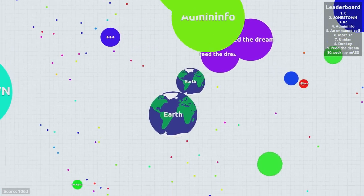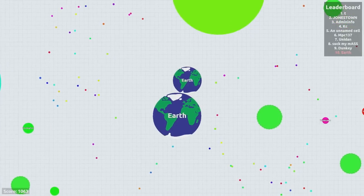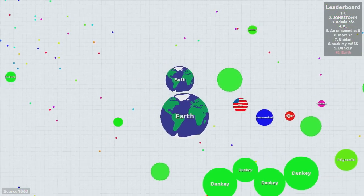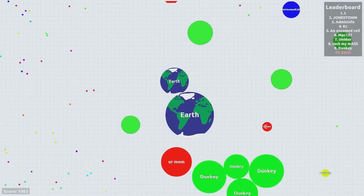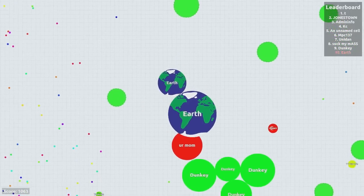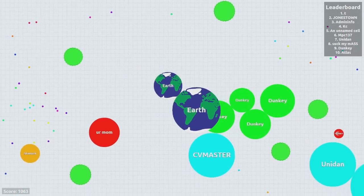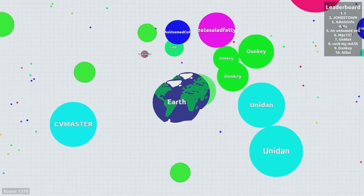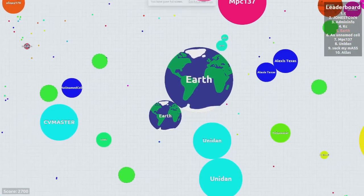Feed the dreamer. The dreamer fed someone else. I'm in 10th place right now guys, look at that. I can do this. Donkey, come here donkey - I can totally split right now. We got him. I'm bigger than you all. Oh yes! Did you see that? That is how it's done. Fourth place, baby.